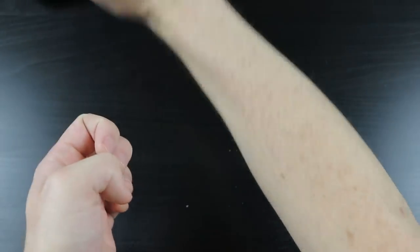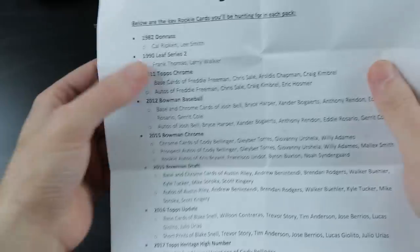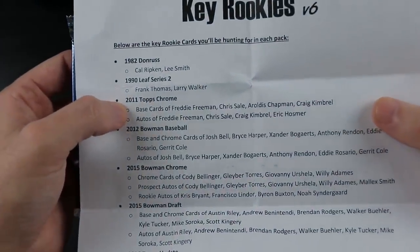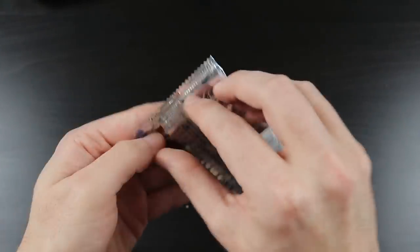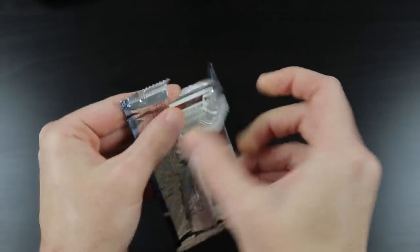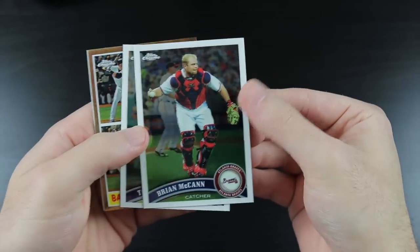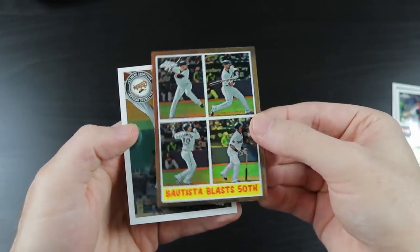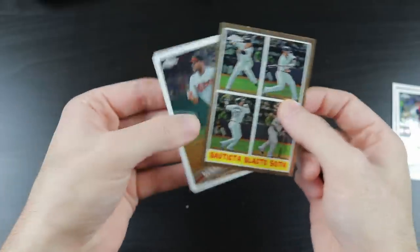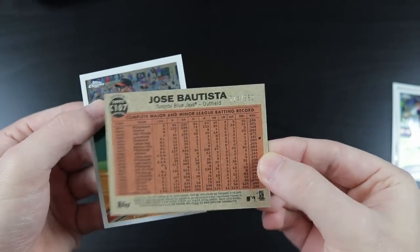Okay, 2011 Topps Chrome — let's see. The checklist features Freddie Freeman, Chris Sale, Aroldis Chapman, Craig Kimbrel, and autos of those guys with Eric Hosmer — very cool. We got Brian McCann, Todd Helton, a 'Bautista Blasts 50th' insert, and Derek Lee. Oh — this Jose Bautista is numbered out of five, number 62 of five? Well, that's interesting but still cool.